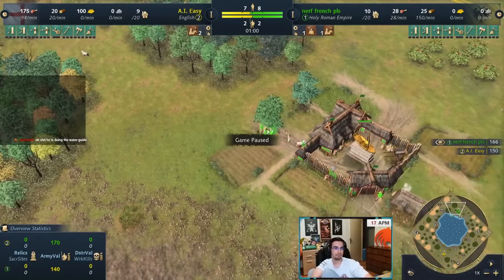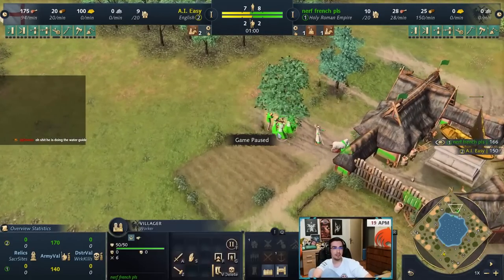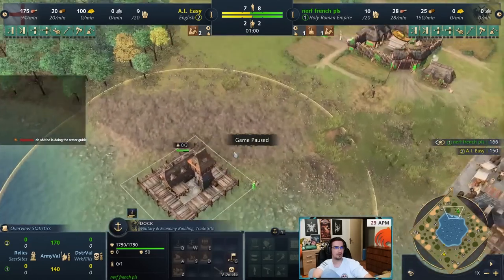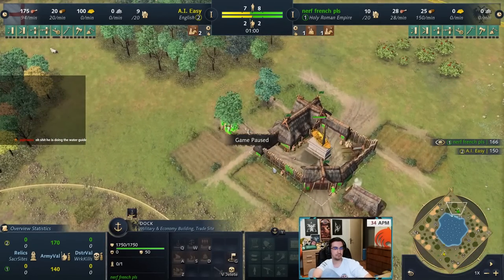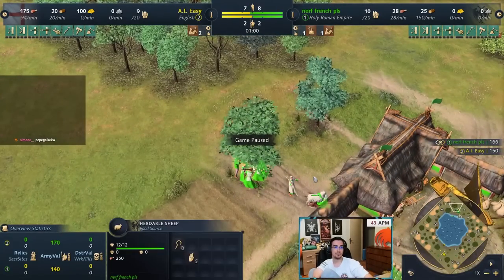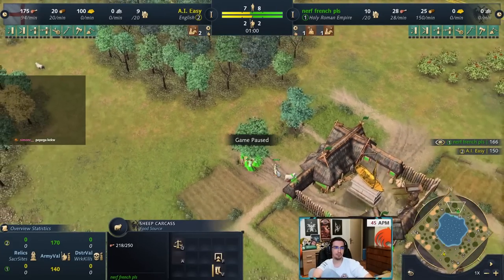Put your Chapel on the wood and get 40% gathering rate on all those trees. Eventually you'll run out of trees near the Chapel and the eco bonus is gone — whereas Abbasid's 15% lasts the whole game. HRE is considered stronger than Abbasid on water because that 40% early on is more important: you'll overwhelm your opponent even though in the long run Abbasid would have more economy.